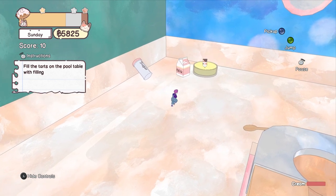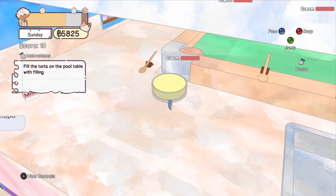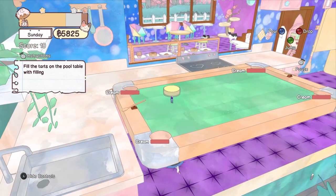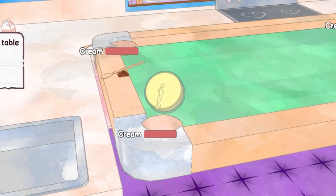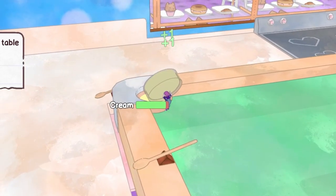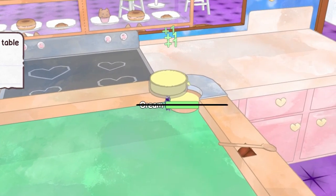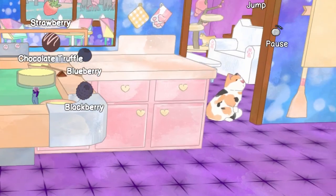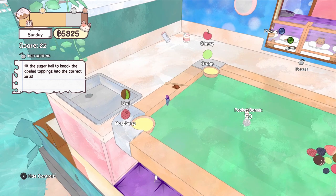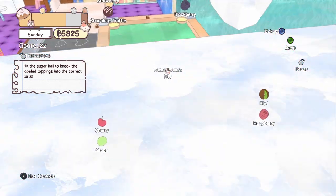Fill the tarts on the pool table with filling. Oh my gosh — what in the world? There's a pool table in the kitchen! Am I going to have to play billiards with the fruit? One of the kitties is glitching out back there. Hit the sugar ball to knock the labeled toppings into the correct tarts. Hit the sugar ball — what in the world?